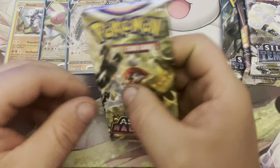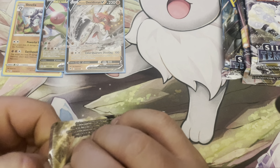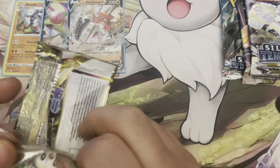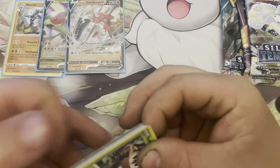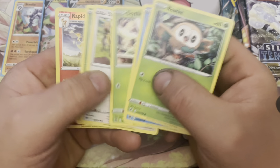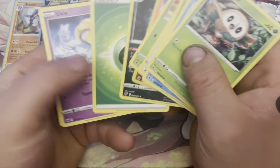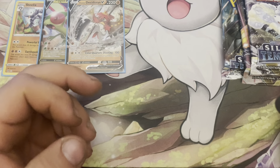Another Astral Radiance. Can we get a third hit? We actually did pretty good — two hits out of seven packs so far. We're in pack four, so roughly 50 percent right now. Stantler, Yanmega, Rapidash, and Mightyena — good card. Victini V-Max, Jubilee Village — so nothing in that one.